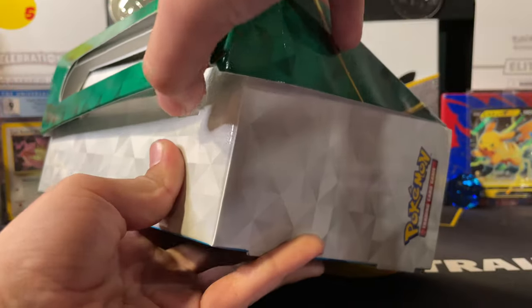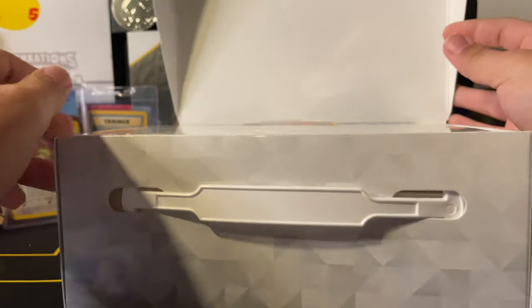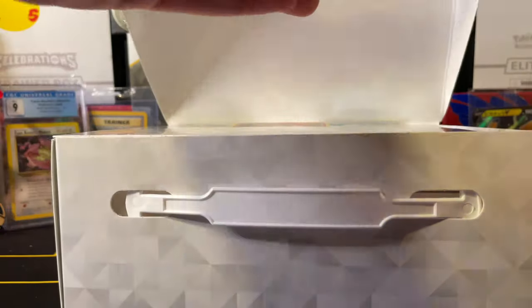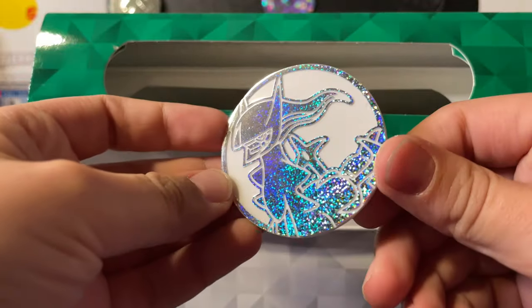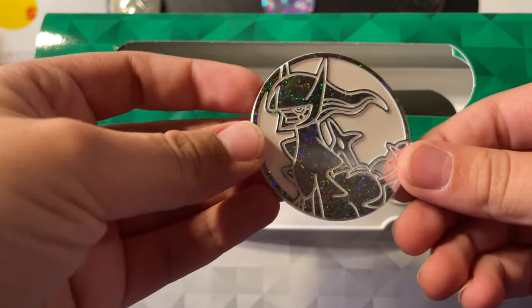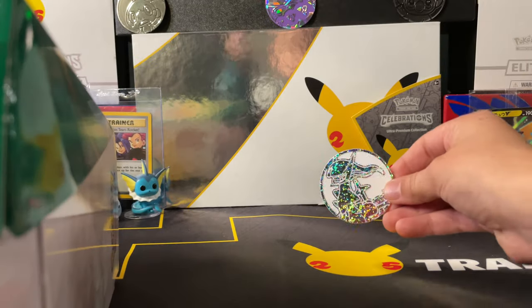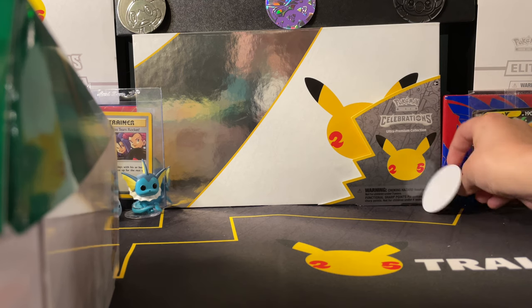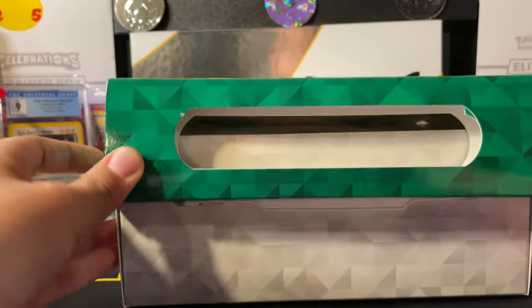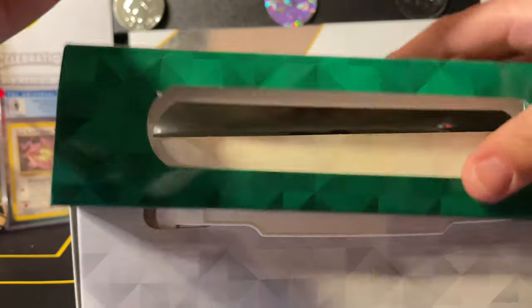And it is stuck. Let's figure out what's wrong, you guys — we're all in this together. Oh my God. I think we should just be done with the opening now. That Arceus coin. We need to put this — look at this. It's really different from others, but I do like it. So we'll put that back there. And now we have our promo cards. Pretty sick.